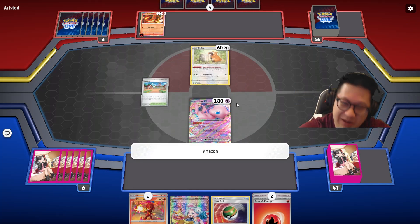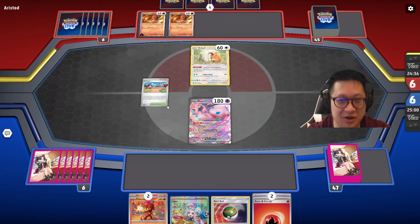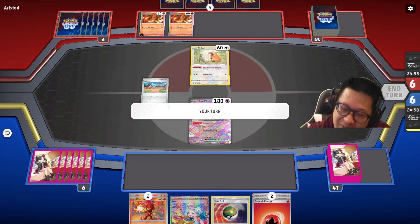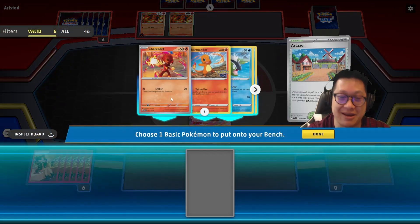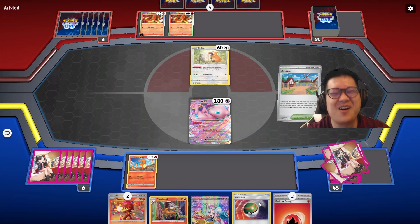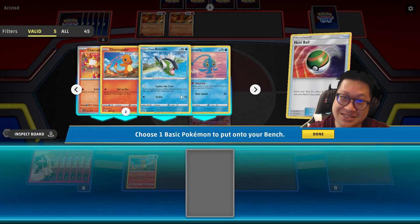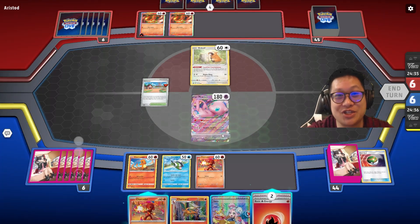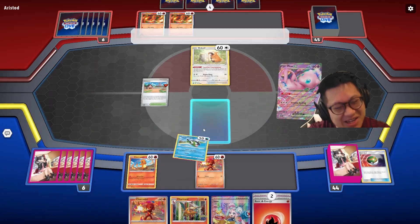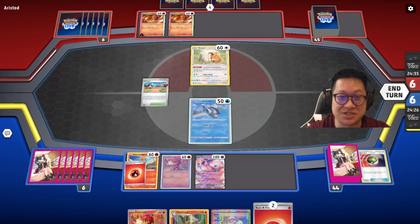I got a Mew and you get the better draw supporter — Sushimaster 2.0. He's starting off with Charmander and he can rare candy into battle, which would be very, very bad for me here. Oh, I still have the fish there — the fish is pretty good here. I took it out and put Radiant Charizard in, because Radiant Charizard is a nice endgame option. But the fish works too.